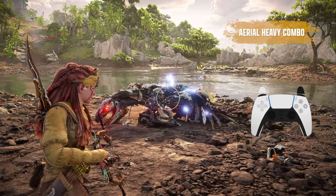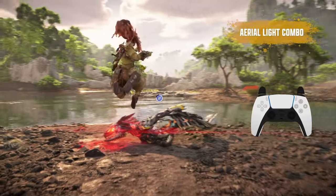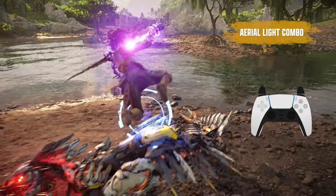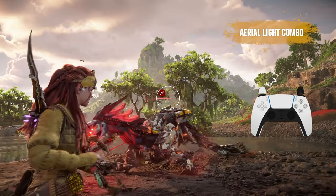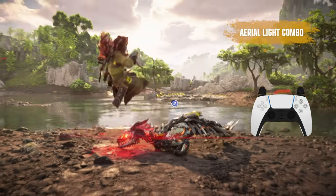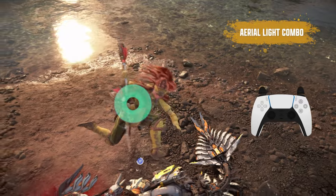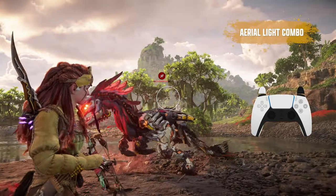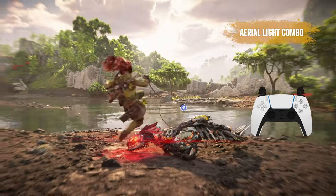Another thing you could do is combo into an Aerial Light Attack. This one's a bit more tricky to pull off since Aloy continues to carry her momentum after the Grapplestrike jump, so sometimes she can miss the Light Attack altogether. But I like this one because if the Light Attack does connect, the spinning motion that Aloy has from swinging her spear can quickly lead her into a Quick Draw for triggering the Resonator.